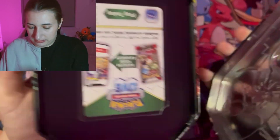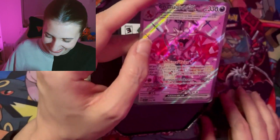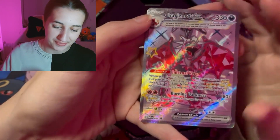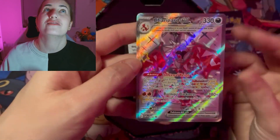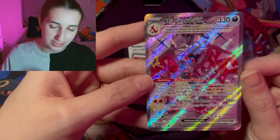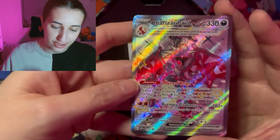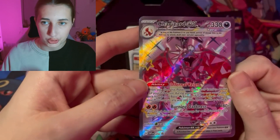Let's just get and open it. Oh, look at it! I love these shinies, they're so cool. This is the Charizard dark terra-form, of course. Oh my god, isn't it just so nice? This card is so cute. I love the Charizard, I love the shiny. Adorable.